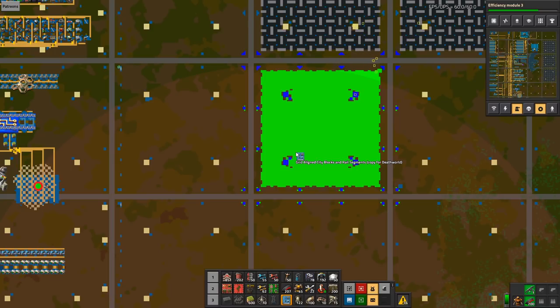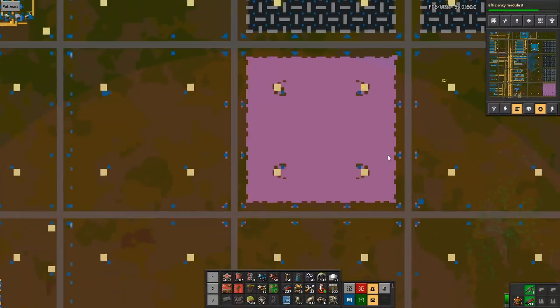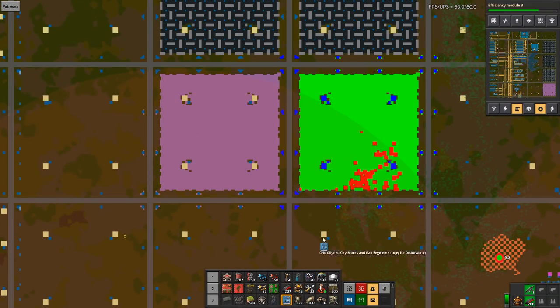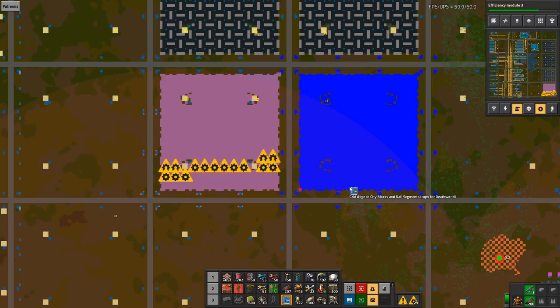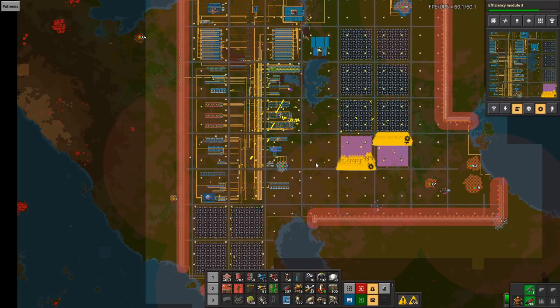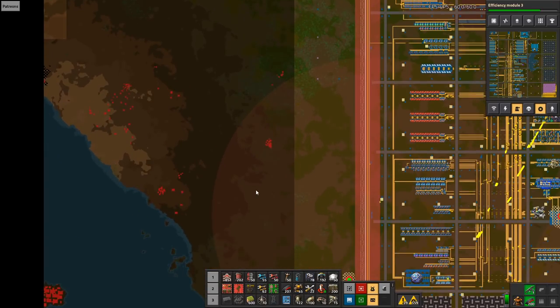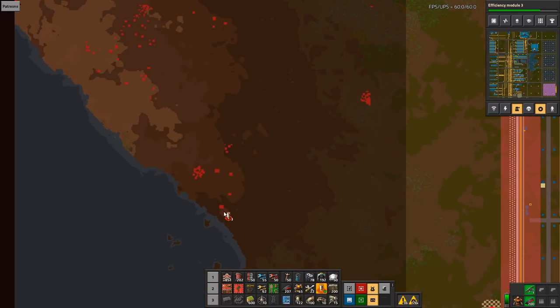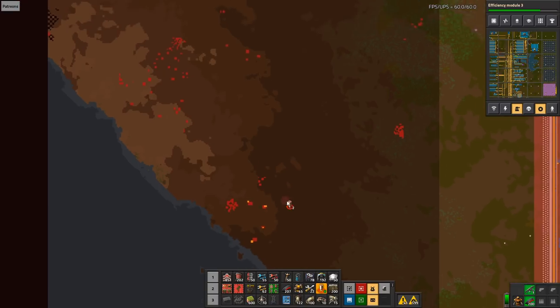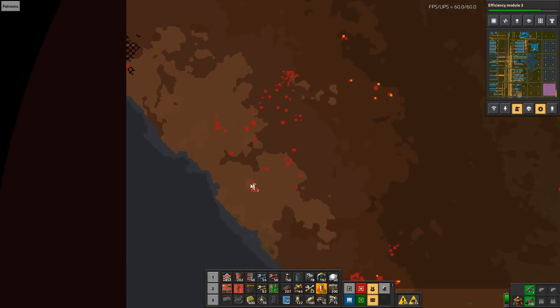This blueprint places items in the top left corner. I think I want to actually build these — boom. I don't mind getting more solar panels, though it's going to strain my copper. But I do need it. Let's move over here and make sure we've cleared out areas that look like biter nests.